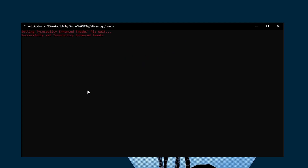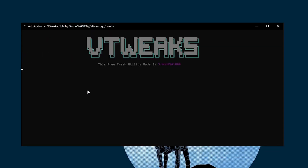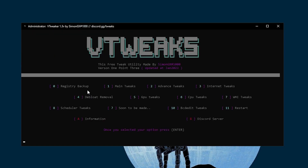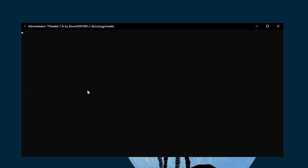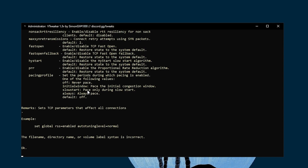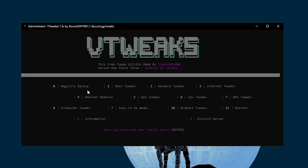Once the settings are done, it will ask if you would like to begin the secret optimization — press N and Enter, as we do not want to do any more optimization there. Next, go to Internet Tweaks — press 3 from your keyboard. You will see Wi-Fi Tweaks and Ethernet Tweaks. I have Ethernet; if you have Wi-Fi, go with the Wi-Fi tweaks. Press the corresponding option and Enter — it will start doing all the optimization, upgrading policies and everything for you.